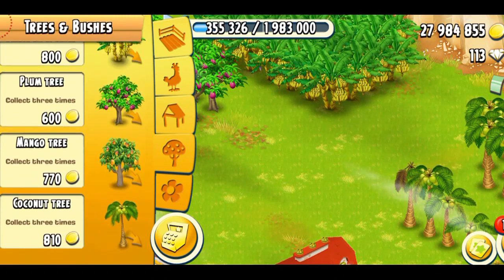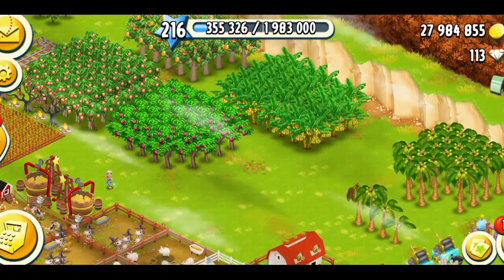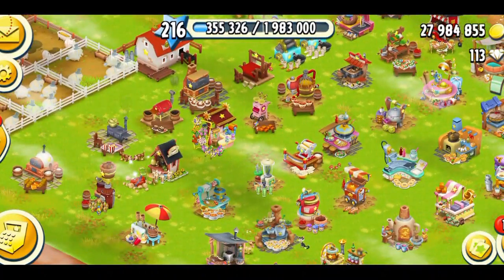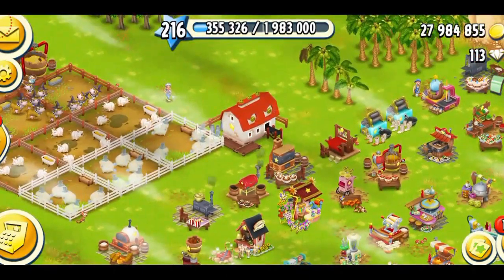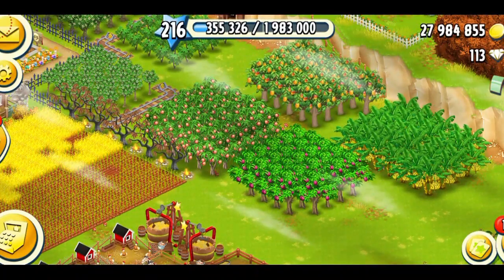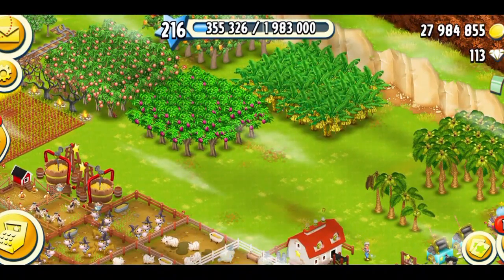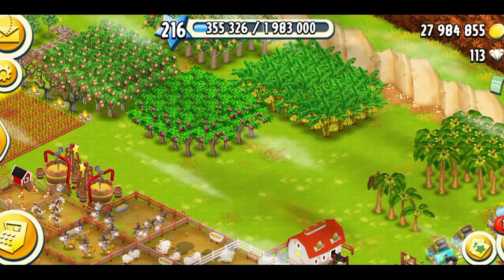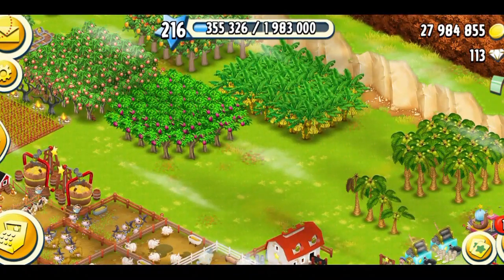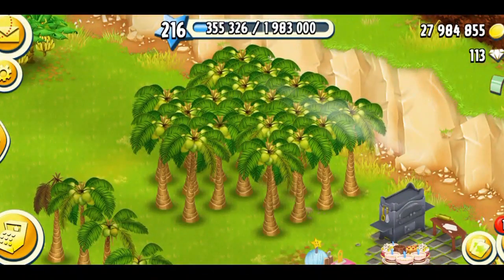If I go over here to my trees and bushes section, you can see we have coconut trees at the end of the list. Coconut trees were requested by the community, but not as much as the mango trees. I remember hearing a lot of people asking the developer to add mango trees since 2016. We had peaches, we had oranges, but we never had mangoes. The developer did add mangoes in the last June update, but there were also people requesting coconut trees. It's been a couple of years, and we finally got coconut trees as well.